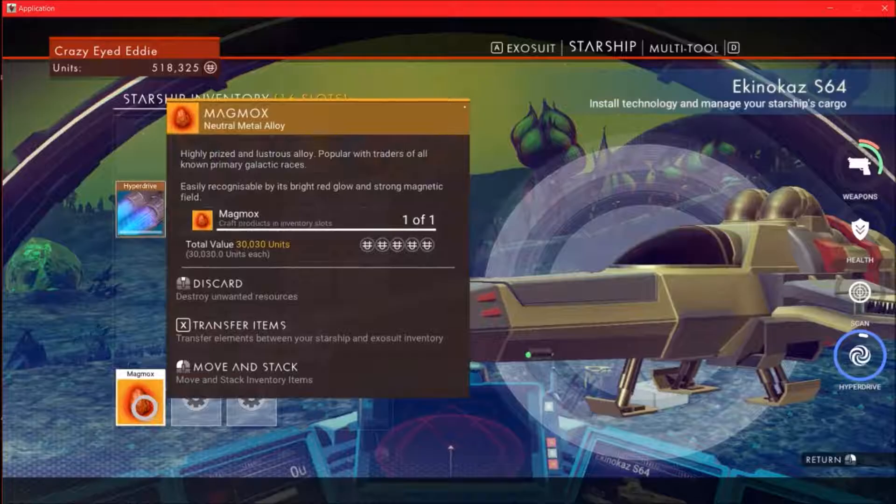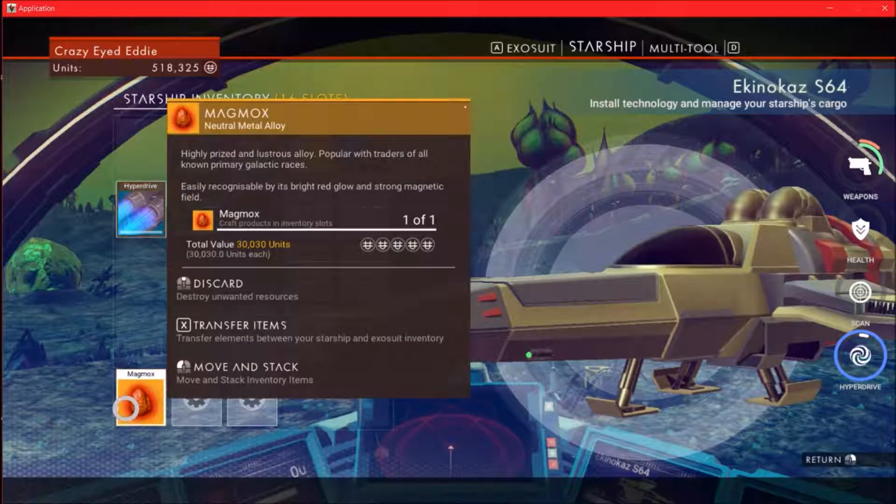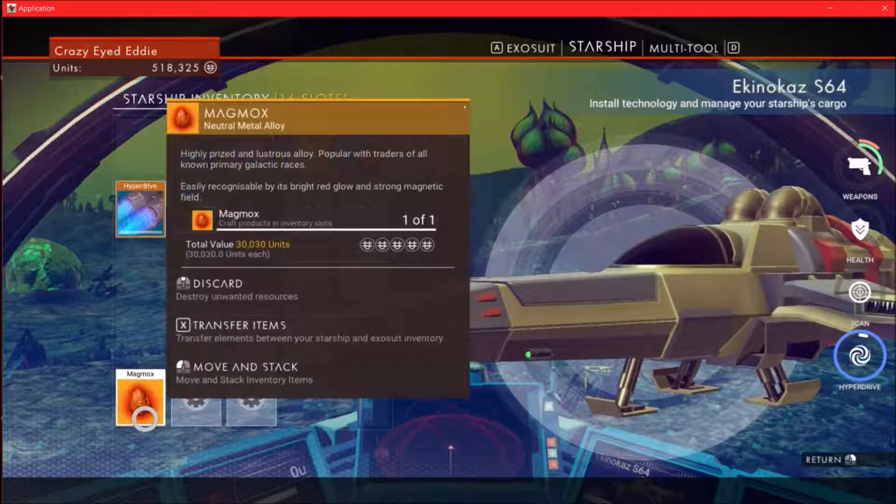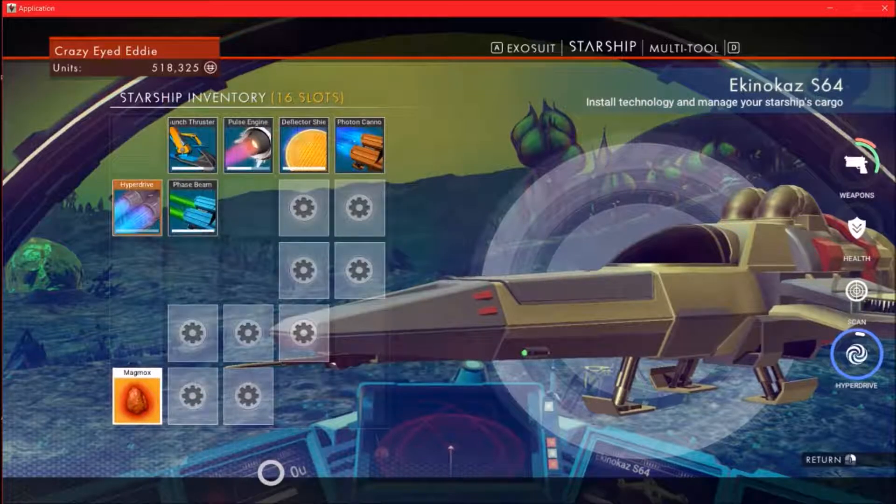I found this little thing — this Magmox. I found it in a crate. I have no idea what it is. I think it's a crafted material because it's yellow. It says a highly prized and lustrous alloy, popular with traders of all known primary galactic races. But it's worth 30,000 units. I just came back from the space station and sold a whole bunch of stuff. My whole inventory was just full of vanity items to sell, each one between 12,000 to 20,000 units. I sold all that stuff, but I kept that in case — because if it's a crafting material and it's that expensive, it's going to be really hard to come by. So I just held on to it.